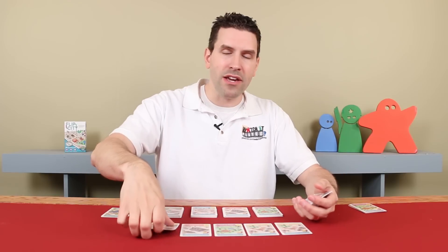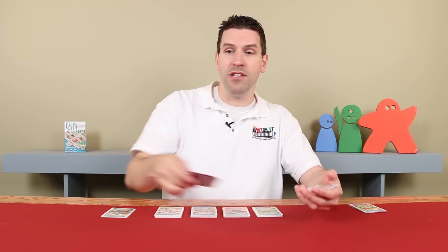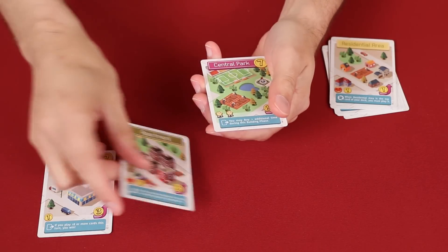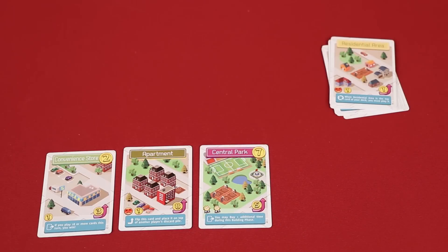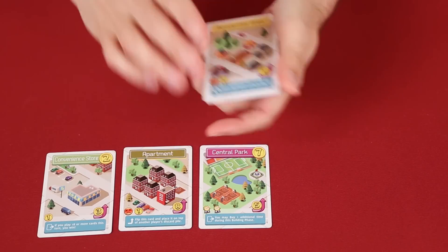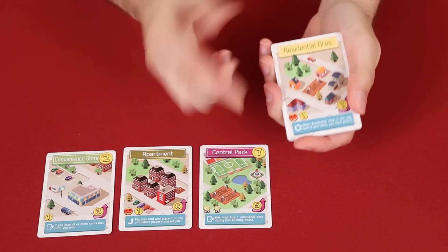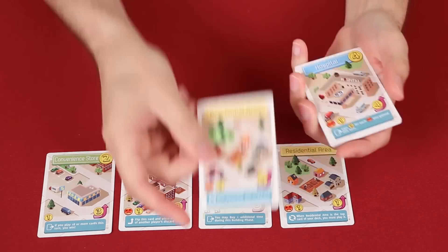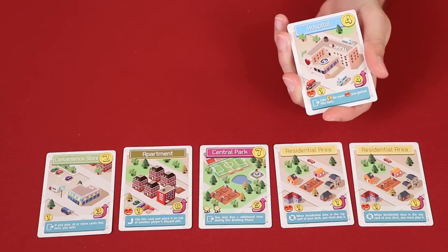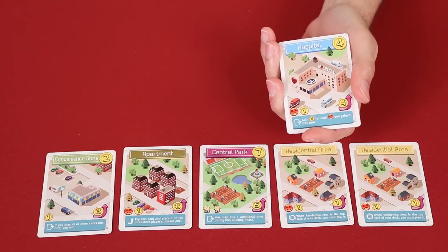Assuming you didn't win, your turn is simply over. Take all of the buildings that you played and put them in your discard pile, ignoring any cash, unhappiness, or points you didn't use. The next player, in clockwise order, takes their turn. One thing to keep in mind is that during your play cards phase, you may run out of cards in your deck. At that moment, you can choose to stop and move directly to the building phase, or collect your discard pile and reshuffle it to create a new deck and keep playing. But be careful — you could reshuffle into a residential area, forcing you to play it. If you choose not to reshuffle, then at the end of your turn reshuffle your discard pile and you'll have a new deck for the start of your next turn.